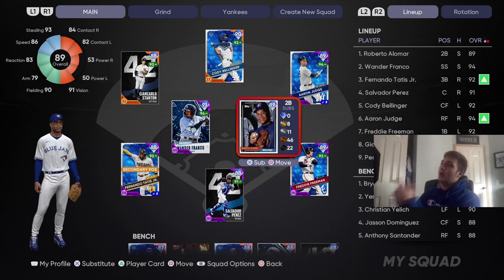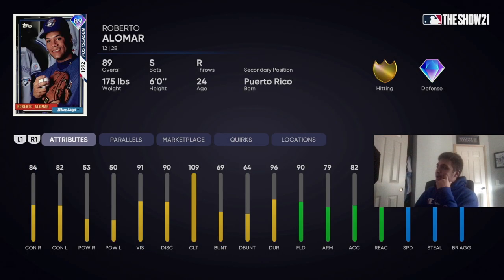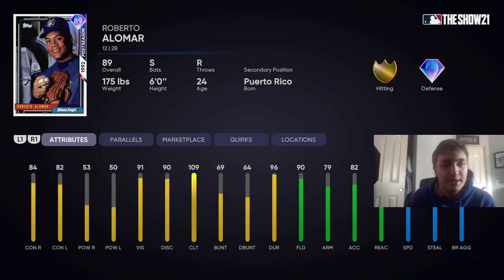What's going on YouTube? Today we'll be debuting this Roberto Alomar card. He is a switch hitter with contact. You can't see his speed stats but he has 86 speed, 93 stealing, 95 base running aggressiveness. His fielding is elite and I always rake with Roberto Alomar, so I can't wait to use this card.